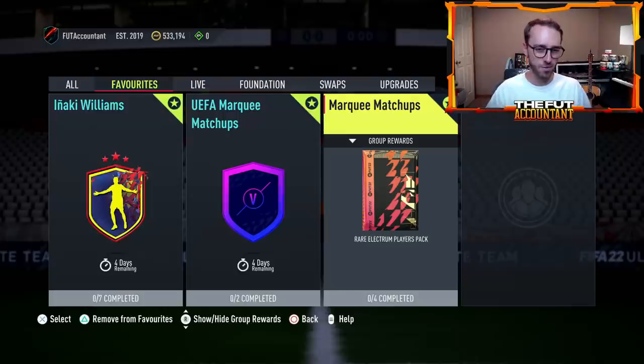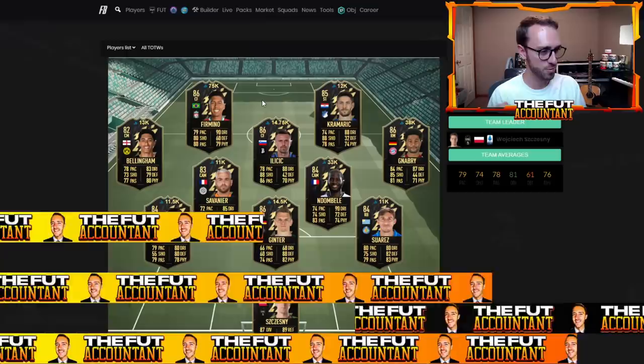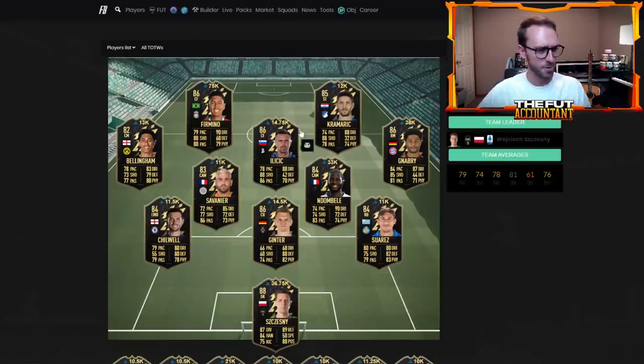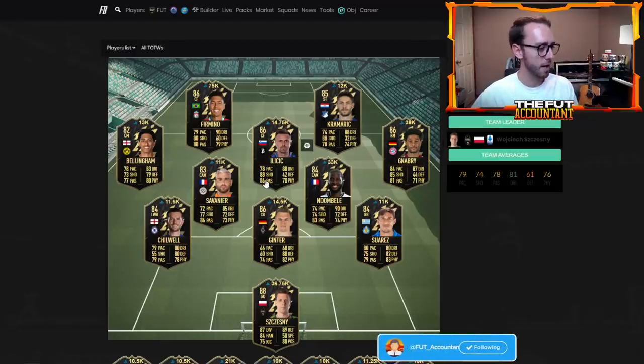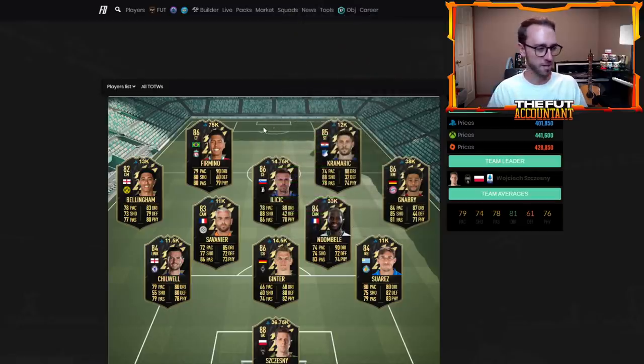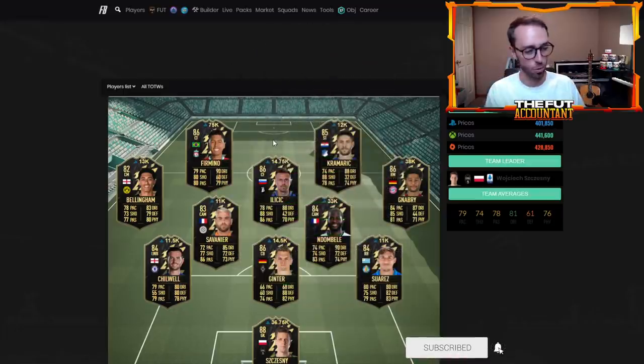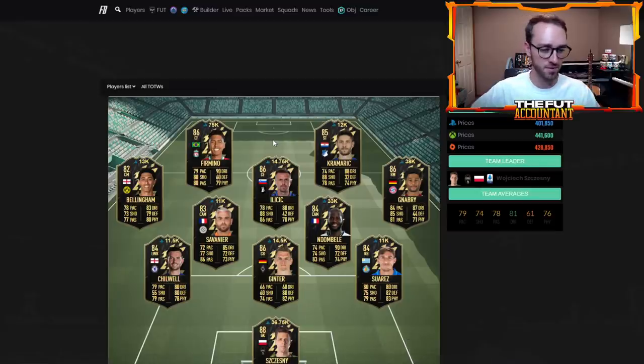The cards we're trading with are the brand new Team of the Week released the day before. Even if the team isn't super hyped, cards like Ndombele, Firmino, Nabri, and Ansu Fati are ones people want to try out. I really like trading with midfielders because you can move them anywhere from striker to CDM, making them OP for position change trading. With a hunter or shadow chemistry style — the two best to trade with — both work great on those cards.